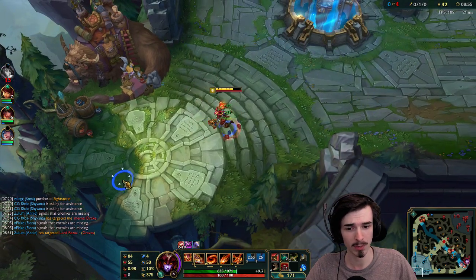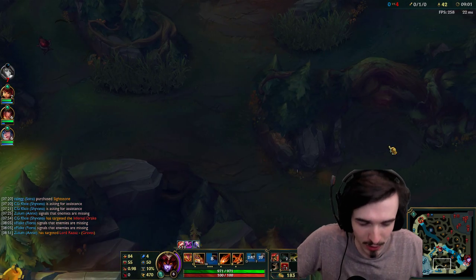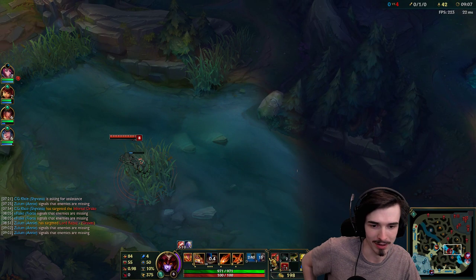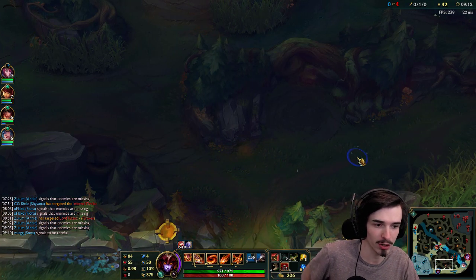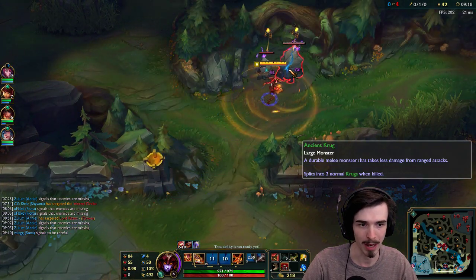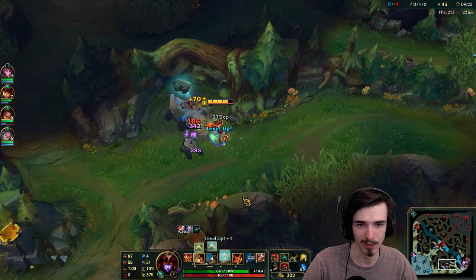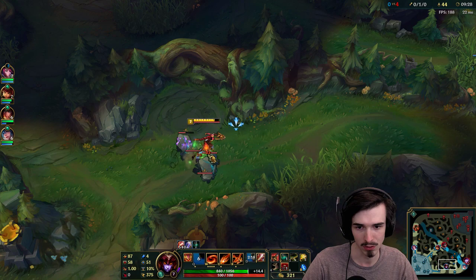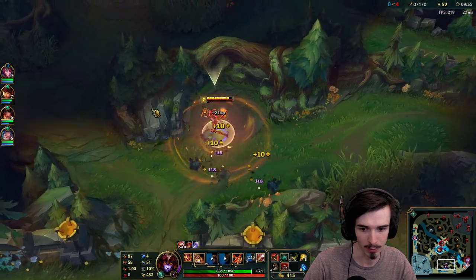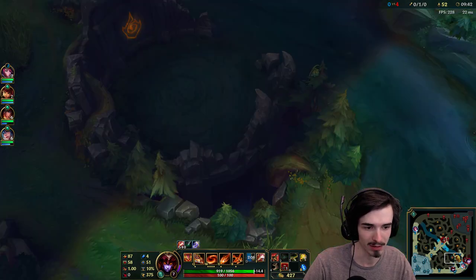As far as your second jungle item goes - your tier 2 jungle item - so Stalker's Blade or Skirmisher's Sabre, which one you go for is kind of up to you. Stalker's Blade is really nice for ganks. If you're new to Shyvana you can just go Blue Smite and you can't really go wrong with it. For me though, Red Smite is really nice because it just gives you that extra oomph, especially if you find yourself in dodgy jungle matchups like the one I'm in now against Graves. Graves is probably the strongest jungler overall, so Red Smite takes the edge off a little bit.